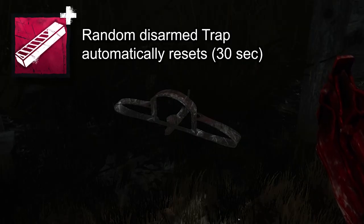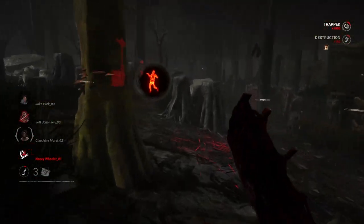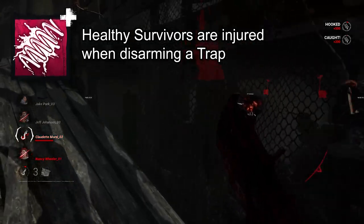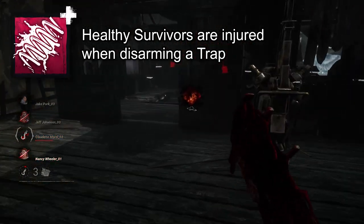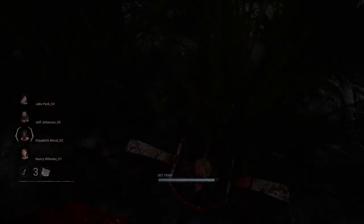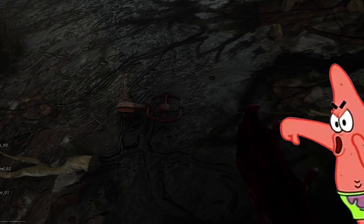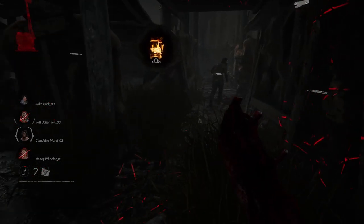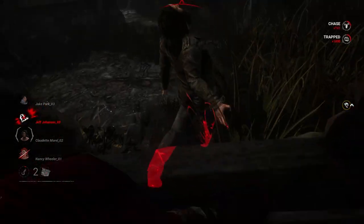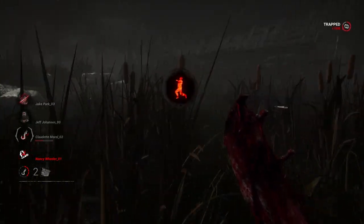Iridescent Stone is one of Trapper's most powerful add-ons because it resets a random disarmed bear trap every 30 seconds. Paired with Bloody Coil — the add-on that injures healthy survivors when they disarm a trap — you can try to keep them all injured. Play 4D chess with these two: spend a good bit of time setting up traps, especially the ones that spawn in the most obvious places. Iridescent Stone will open them up later, so it can be hard to track from a distance.